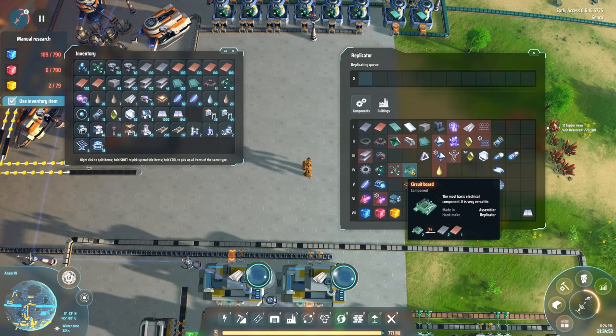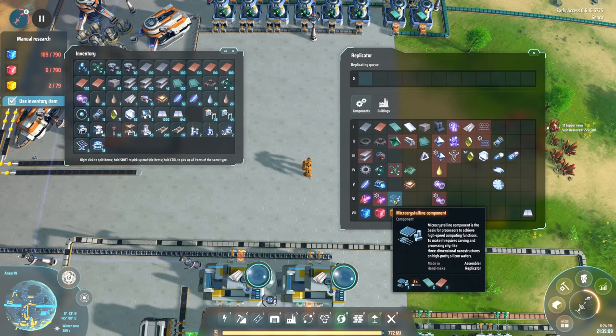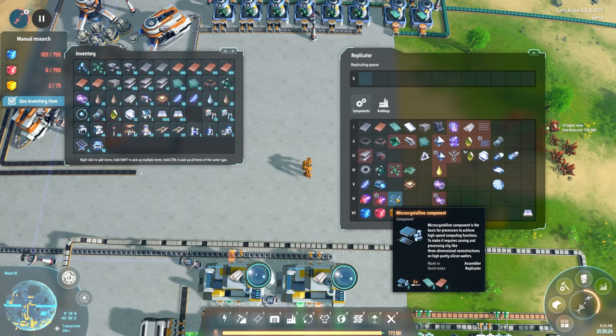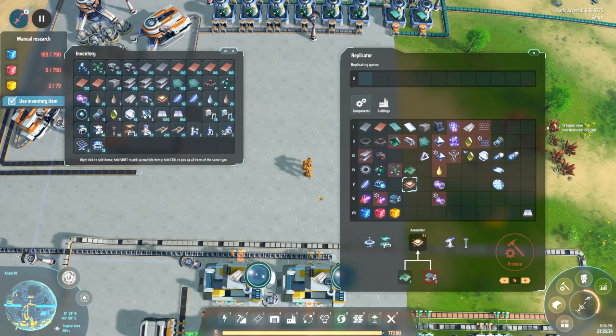I'm thinking we are going to produce circuits that are needed for processors. They're going to be linked up with micro crystalline components - these are assembled in an assembler, two of them, one in two seconds. There is needed two of them - copper. I'm going to produce them over here, electronics over here, connect them around here, pump them out going back. Thrusters - okay, I think we should start with doing thrusters.